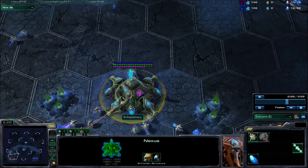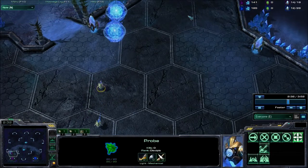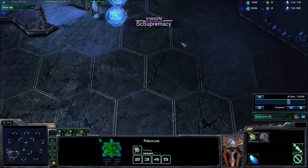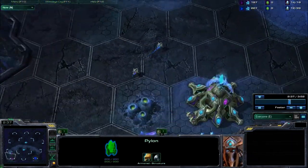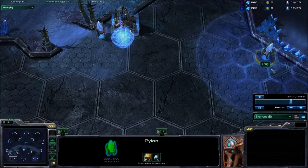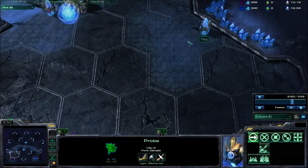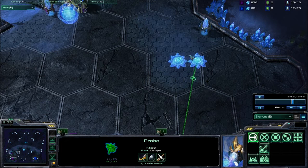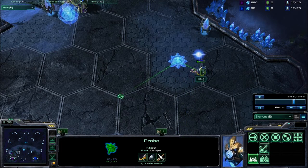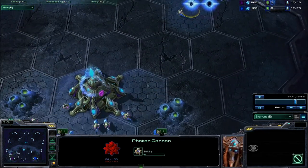We can see we are saving up quite a bit of chrono boost. We should be scouting around here — we haven't yet, and that would be the only flaw so far. We definitely need to see everything that's going on. There is a pylon in our base and our opponent intends to throw down a photon cannon or two or three. Looks like he's doing so now.